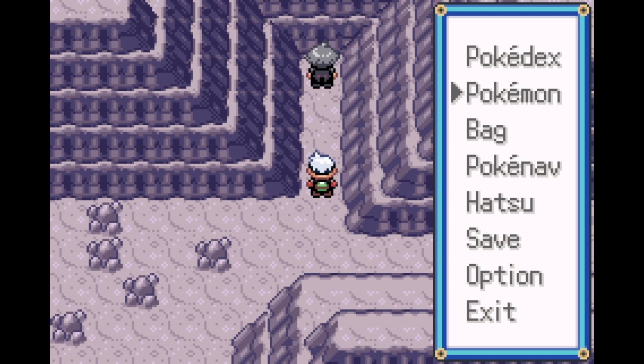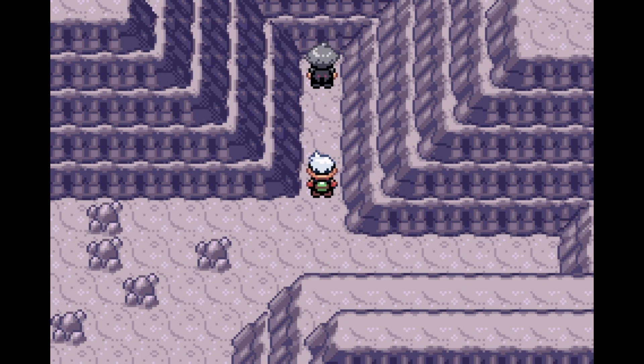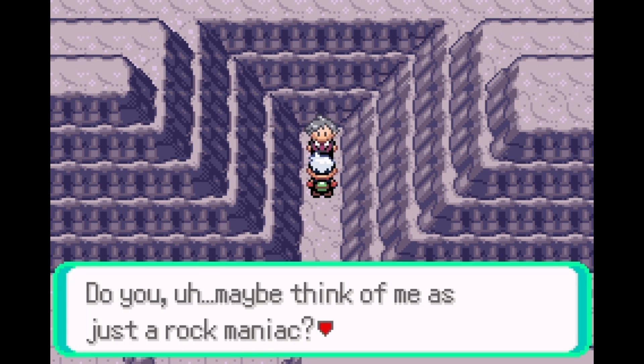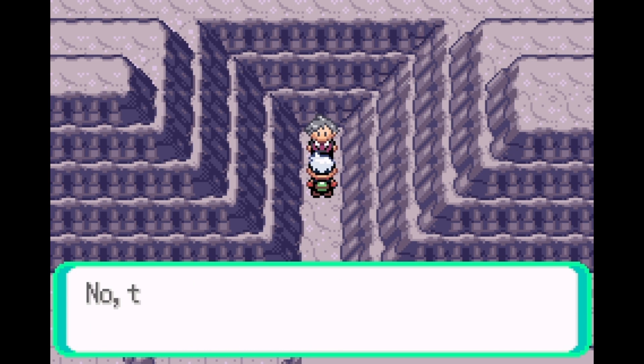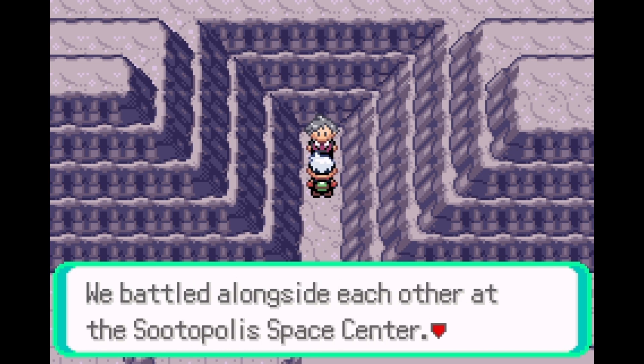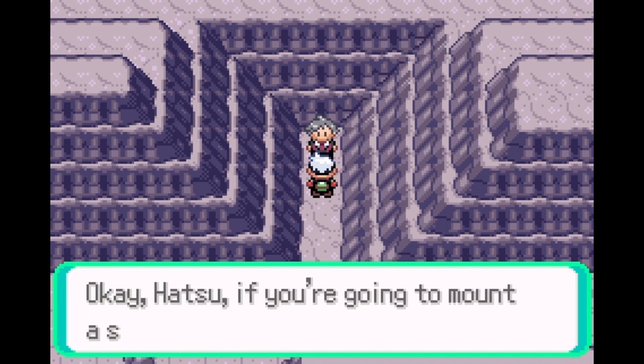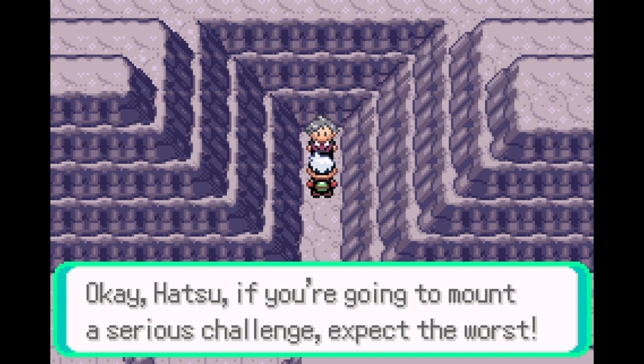I've changed Steven's team and it's pretty different, so I'm a bit scared. He starts at level 90 and goes up from there. Steven opens with the dialogue: 'You know where to find me - you should have a very good idea of how good I am. If you're going to mount a serious challenge, expect the worst.'